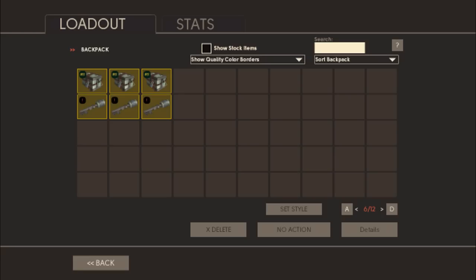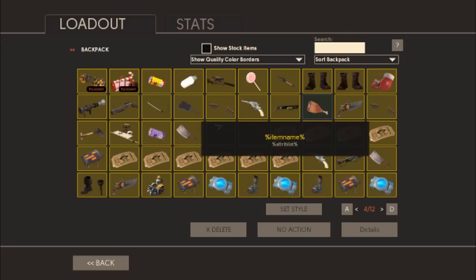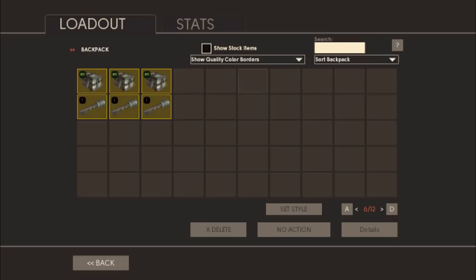Hey guys, how's it going? The strong box keys are finally out. Something's weird with all the items - it just says 'item name' and 'extra list' or whatever. I only have three keys.